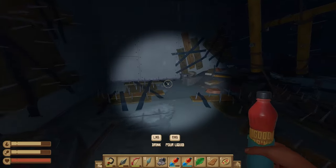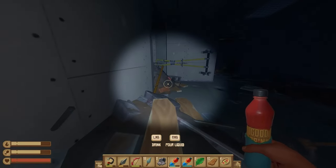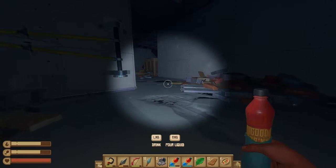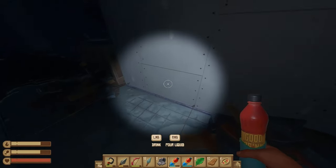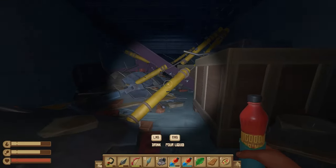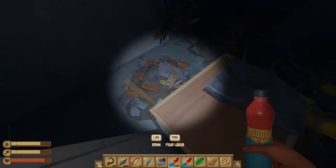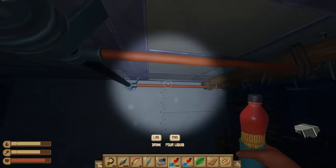This area is a little bit more tricky. Sometimes I can get through without getting hurt, other times I don't line it up correctly and take damage. But if you crouch through that way you should be fine. We're just going to jump over. Just got hit by something — I guess it was the top of this trap.